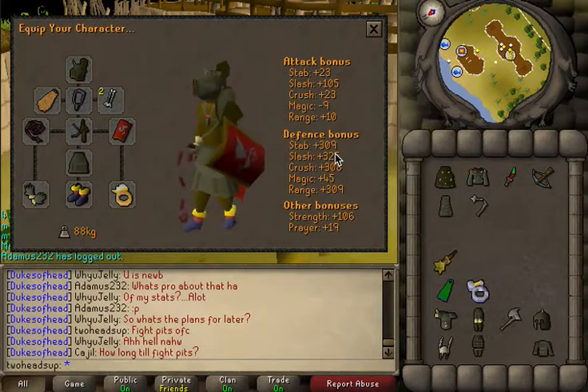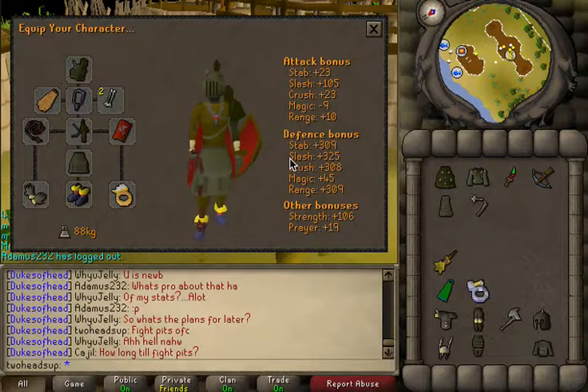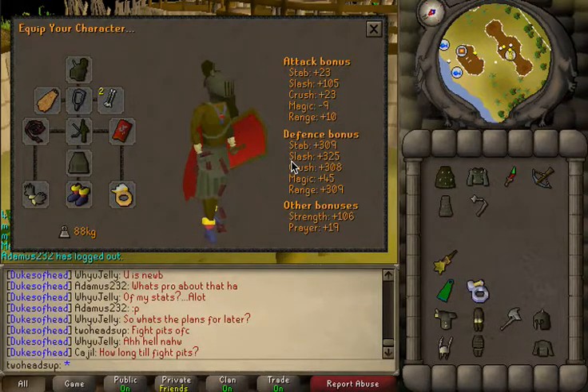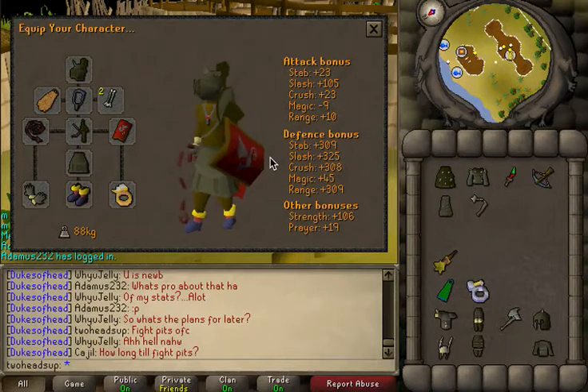It's like 800-900k, so definitely recommend getting one for Clan Cup. You can use a DFS instead if you have one, but the DFS gives a minus ten magic attack penalty and a minus six or eight range attack penalty. So you'll have lower magic and range attack stats with the DFS, but what you lose there you gain in defense and strength.